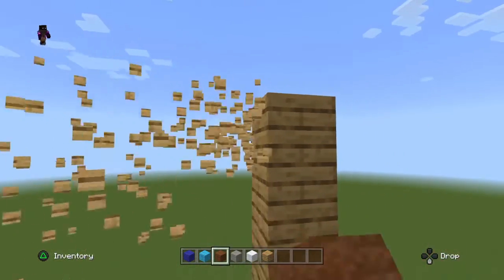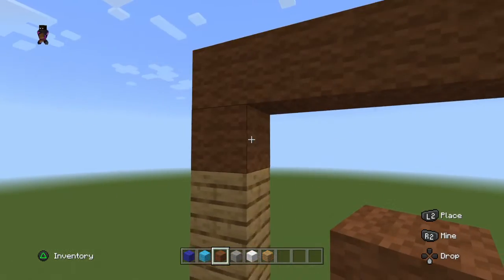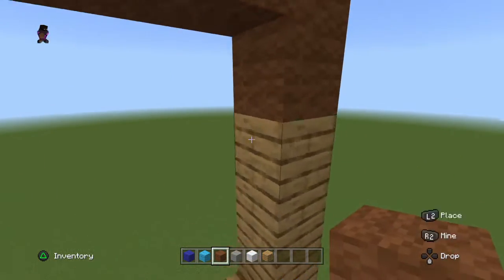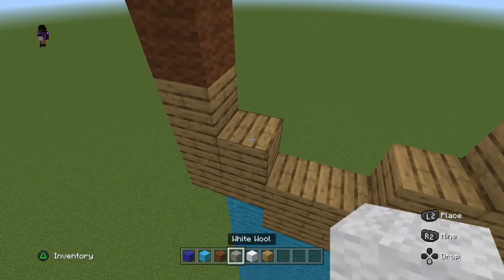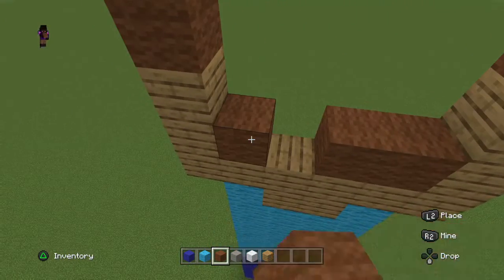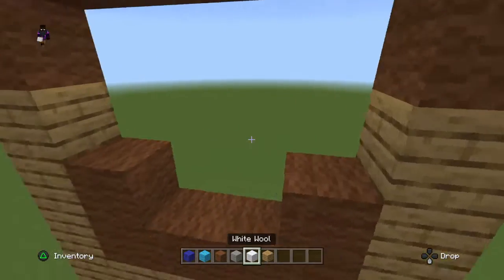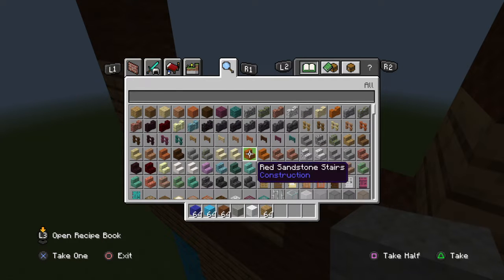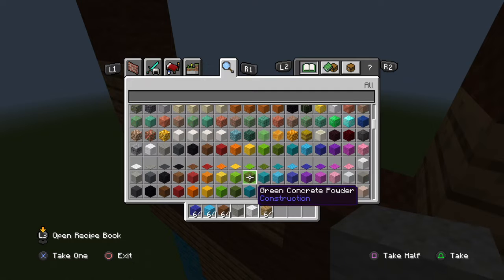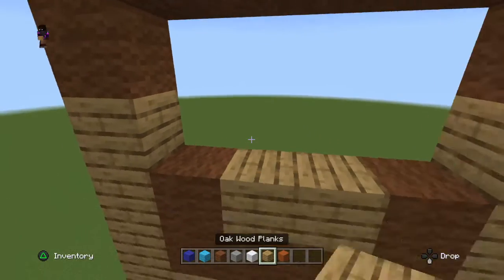Comment down below what's your favorite mob or what's your favorite skin to use in Minecraft. Also, one more block we need: orange terracotta.